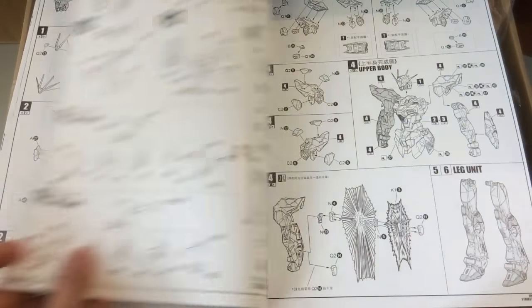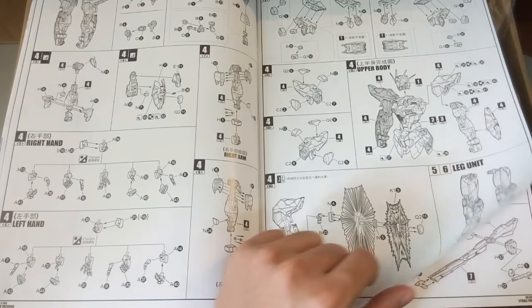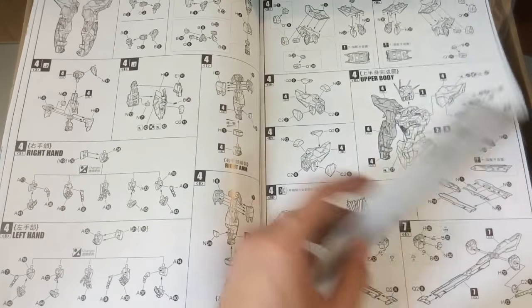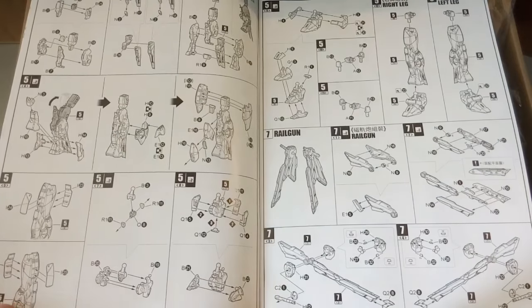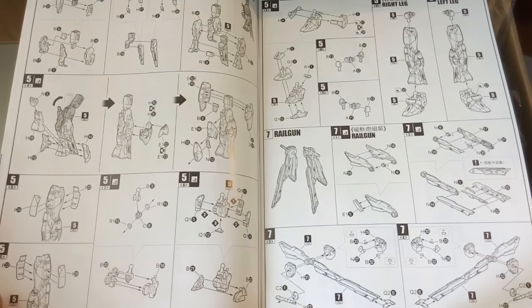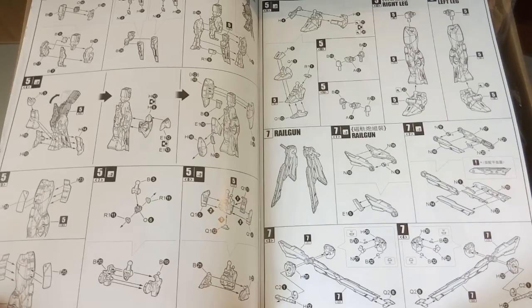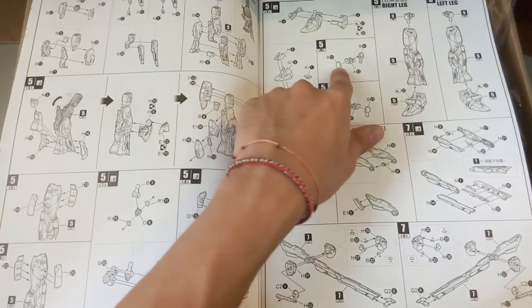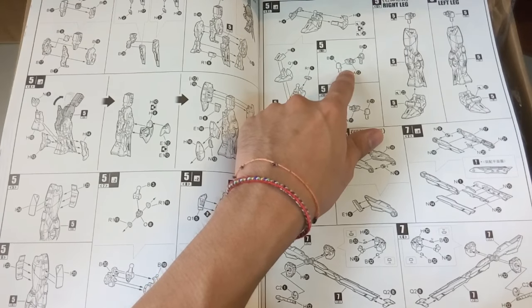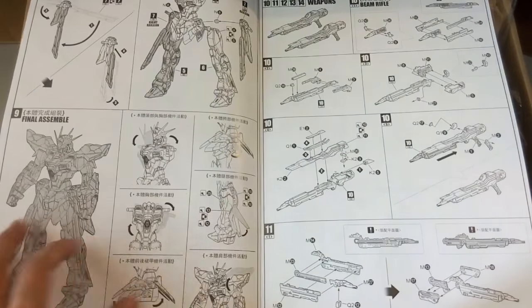Here you can see the construction overview for everything — hands, top body. The first thing I'll be building, as always, is the legs. Looking at the joint connector for the waist — this time it looks like a different connector design, which is good, rather than the previous strike one that was really bad.